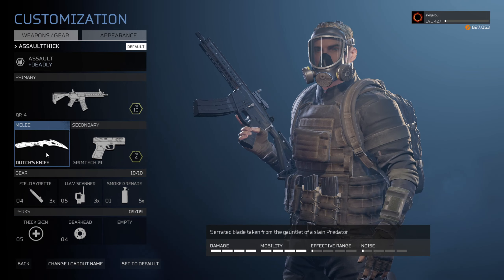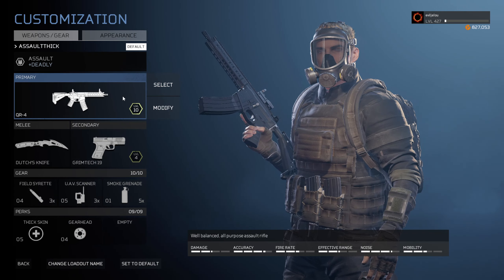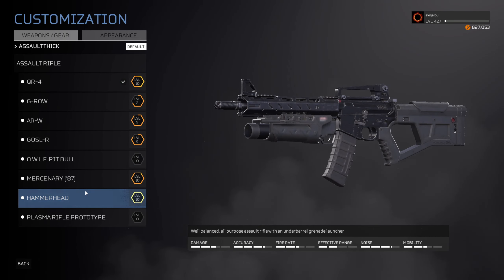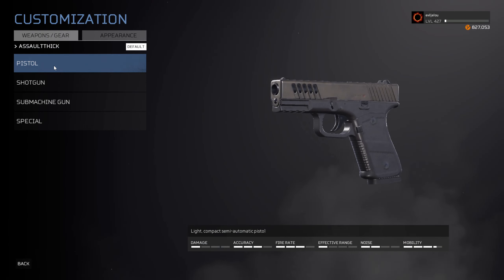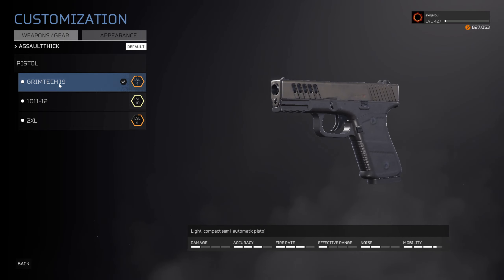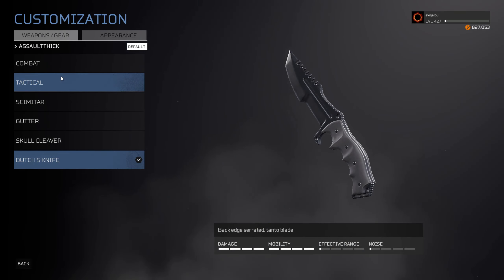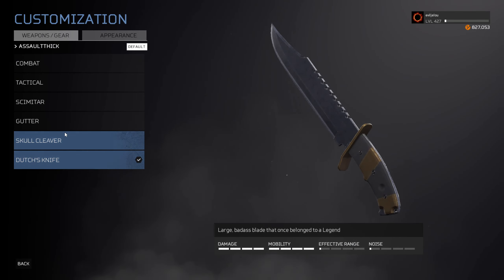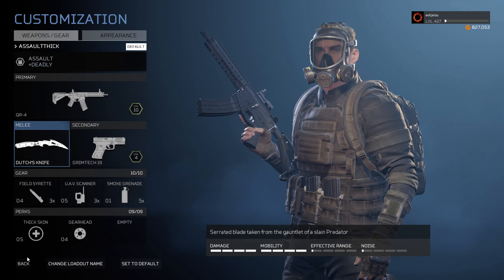For weapons, surprisingly the first Assault Rifle and the first Pistol are actually okay — they're not the best ones. The best Assault Rifle would be the Hammerhead, which is unlocked at around level 100, so that might take a while. Unless you buy the Dutch 2025 DLC, which unlocks the gun right away. But even the first Assault Rifle is okay, which I'm using in this match. The first Pistol is also okay; the second Pistol is OP, but the first one is already pretty strong on its own. For the knife, you can use any — they all do the same damage, range, everything is the same, so it doesn't really matter which one you use.